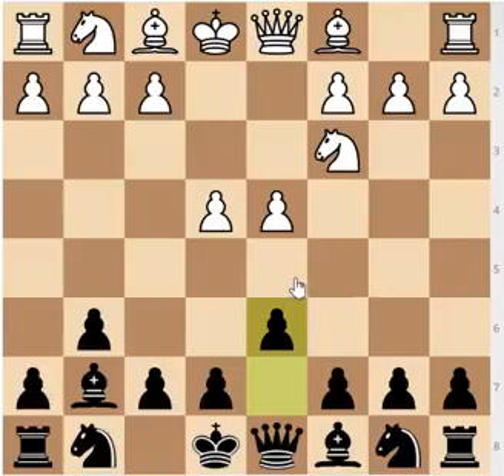Remember that if you play the Modern against e4, two very good openings to play against d4 are either the King's Indian or the Benoni Defense, because they help you develop your style of play and understand the pawn structures and middle games better. Here White has several choices — White could go for f4, bishop to e3 which is the most principled move, or a move such as g3, and we'll go over all of them in detail.